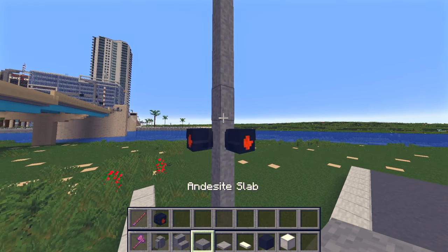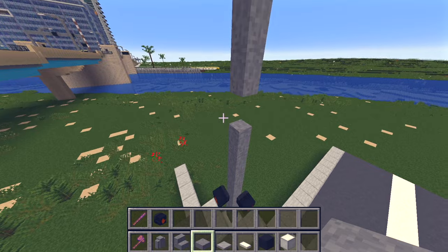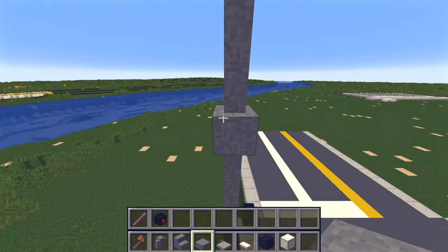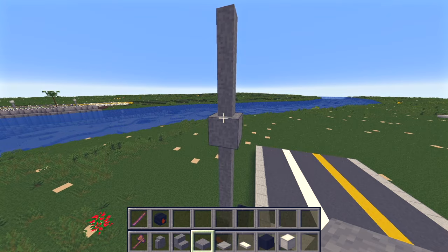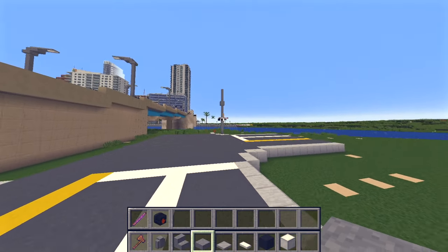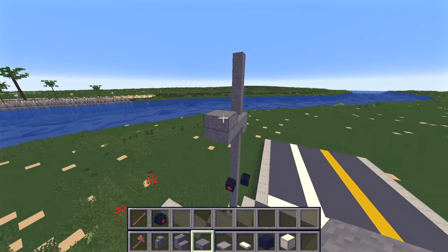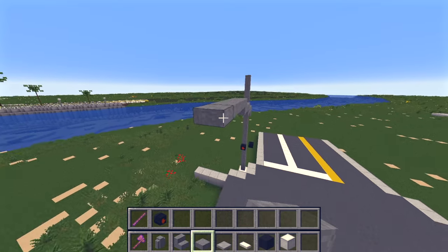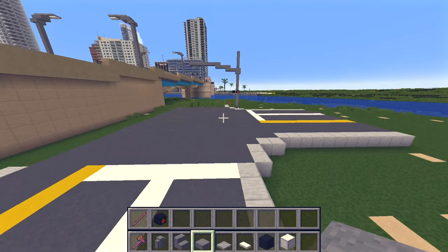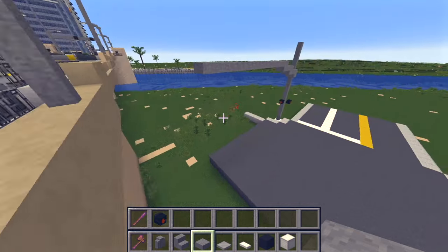Then we come up another three blocks — one, two, three — and on the fourth block we break the wall and switch to our andesite slabs. We place a full block there. The signal arm holder needs to come out this way for these cars, because if you're driving this direction the signal is always on the right. So we come out one, two, and on that second one put another slab, then come out two more, come up, and then just come out as far as you need depending on how wide your lanes are.